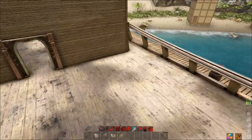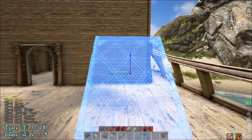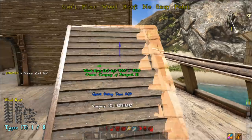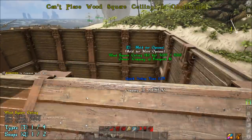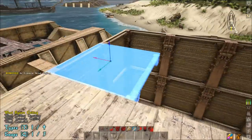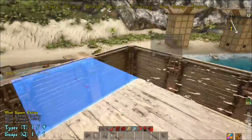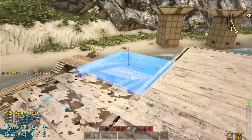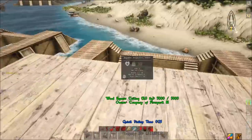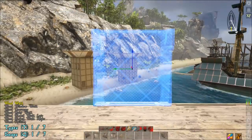I find it much easier to do the ceiling if we build our ramp first. Come down here, face it like that — you can use a ramp or stairs or whatever you want, I like the look of this. Snap it like that, then come up here. It's much easier to cap the top from above, otherwise the ceilings snap to the wrong spot and you have to jump. Take this all the way to the back — that gives us our place to put the cannons.